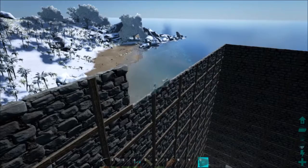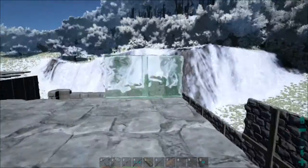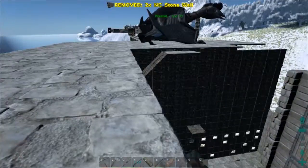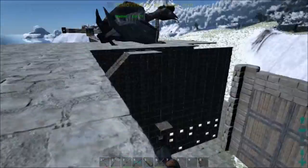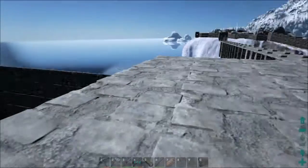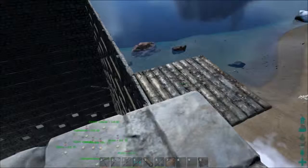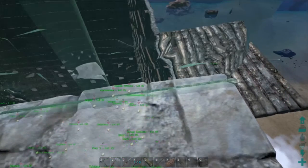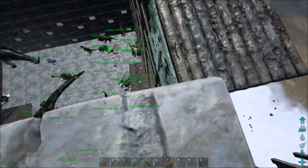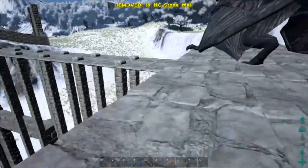It's a lot more difficult to do this when you don't have a quetzal that you can just sit on its back and place things around. I had to do all of this entire thing with an argent, and while it worked — never again, ever ever ever again. Let's see how far down that is — that's pretty far down. We'll wing it for now.